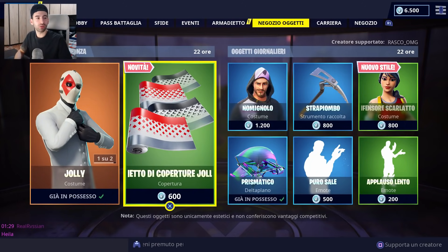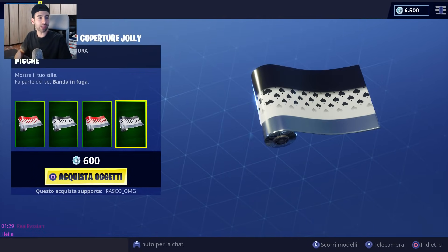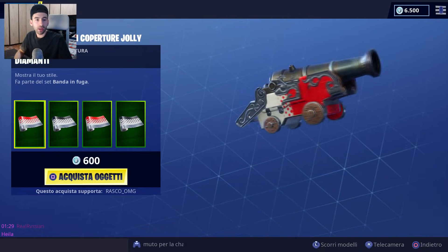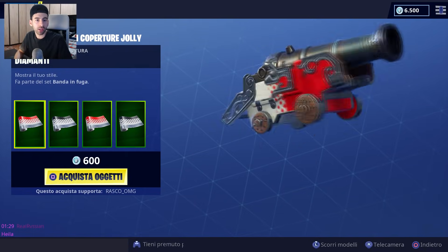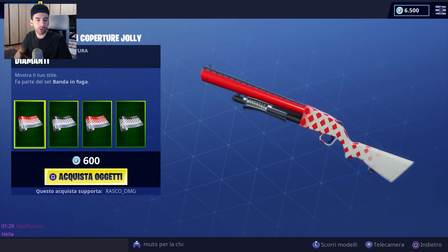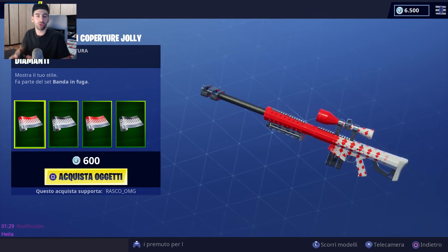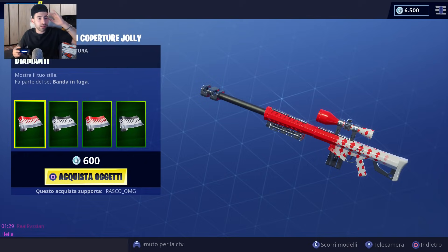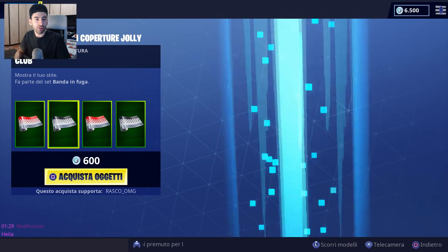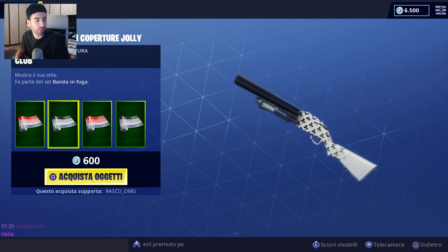Spostiamoci al secondo oggetto in evidenza: il pacchetto di coperture Jolly. Abbiamo sempre i 4 semi. Bellissima questa copertura! Il seme di quadri è incredibilmente bello sul fucile a pompa. Mi piace tantissimo questa copertura.